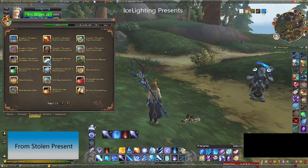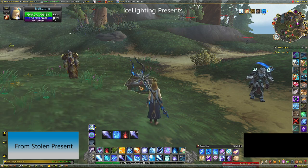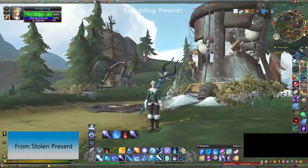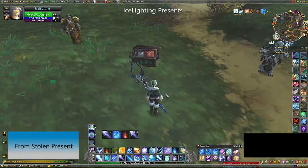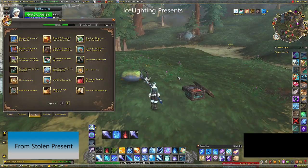Next up are the disposable Winter Veil outfits. This one is from the stolen present again. It puts down a box on the floor that anyone can click on and you get a festive outfit. They don't have to be in your party or raid — anyone can click on it.